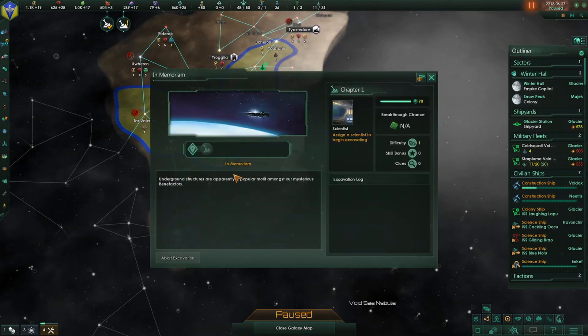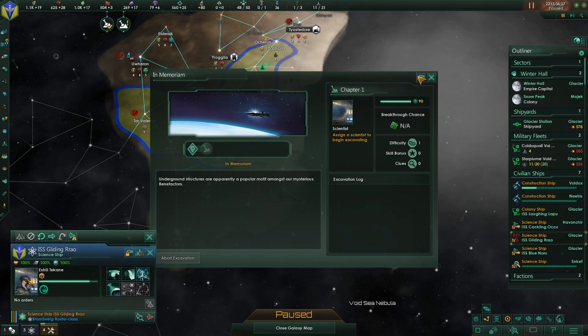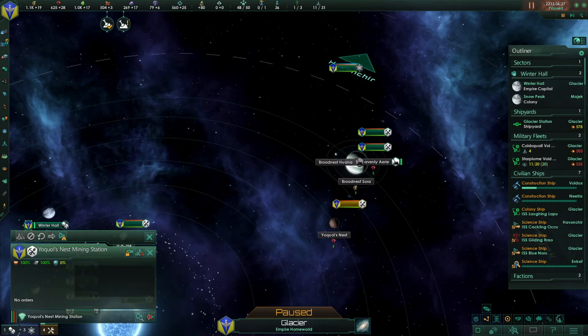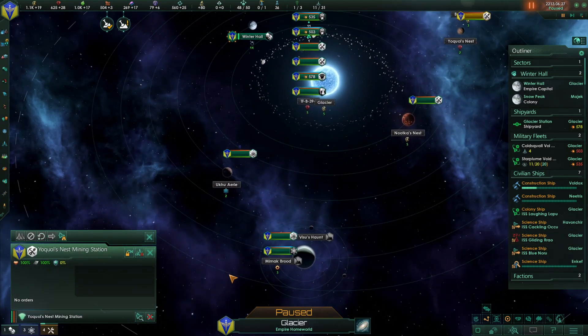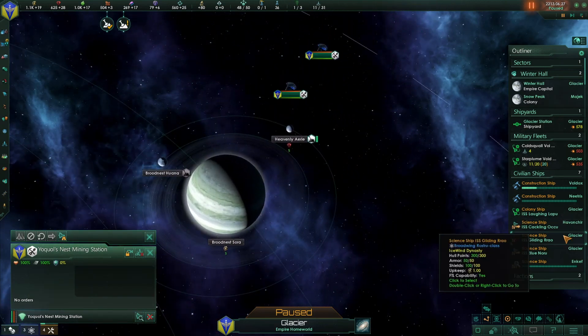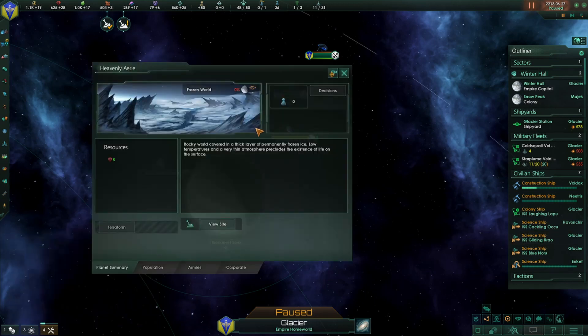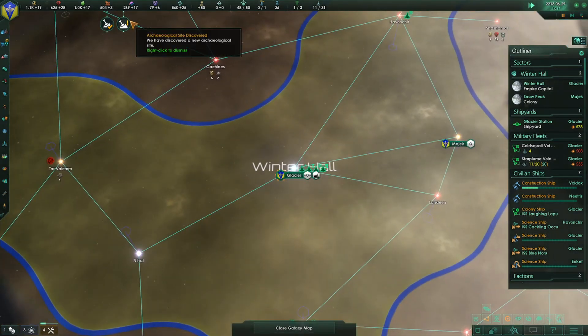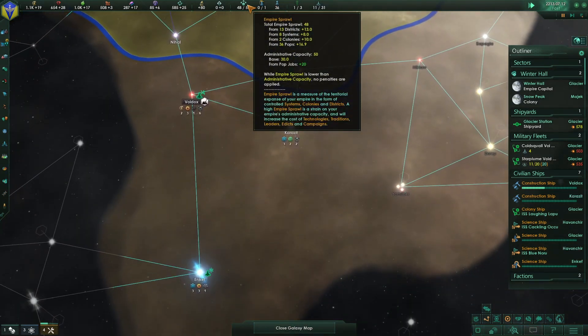A new site! Underground structures are a popular motif among our mysterious benefactors. Glacier has another one — I like this. Mount Heavenly Airy — Estro, you're going to go back and view this one. That's just in time for Administrative Sprawl — that'll increase by 5%, so we can get these two cities.